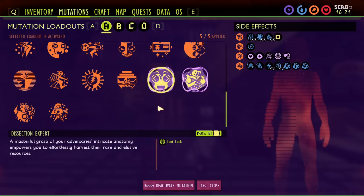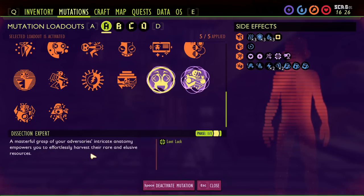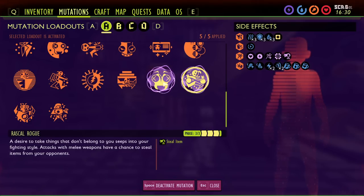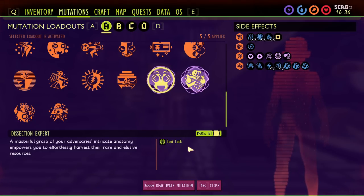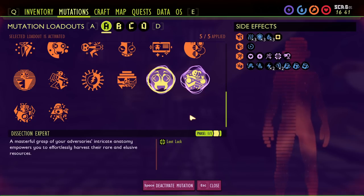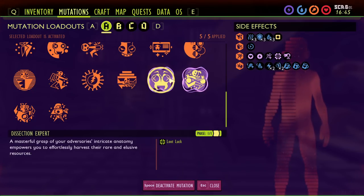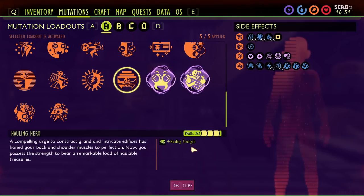Dissection Expert is purchased from Burgle after getting a new auxiliary chip — around 3,500 raw science — and gives you loot lock, increasing the chance of rare drops when looting enemies. Hauling Hero increases your hauling capacity and is unlocked via the coziness system: level two unlocks phase one, level three unlocks phase two, level four unlocks phase three. Combining this with the fluffy pupa hat, intern badge, worker's commutation, and red ant chest and leg pieces, you can carry up to 39 weed stems or planks, plus the new pallets hold 60, for 99 total.